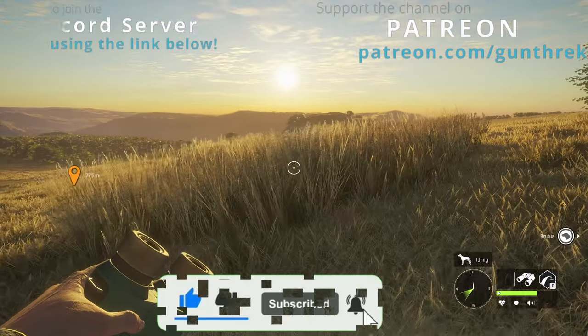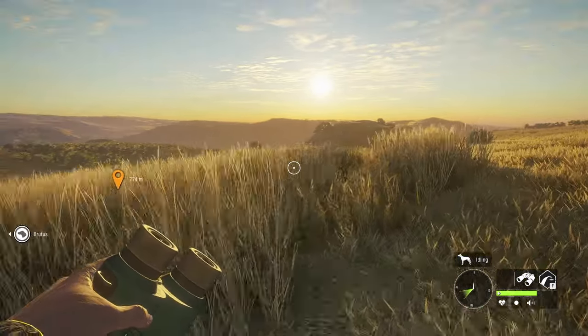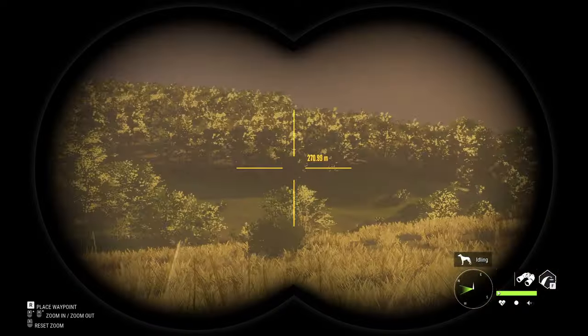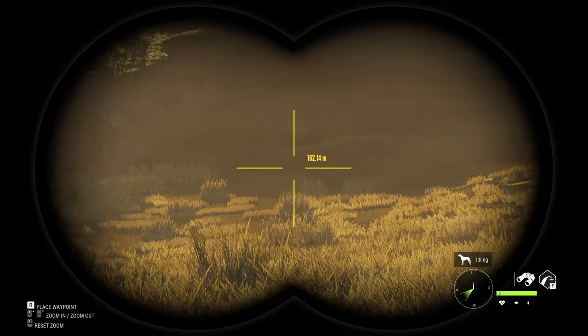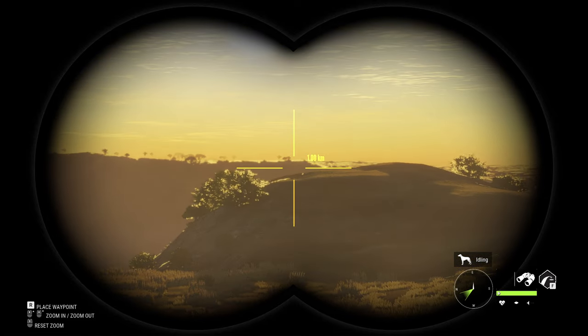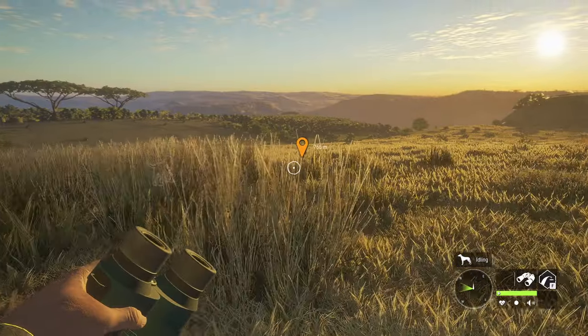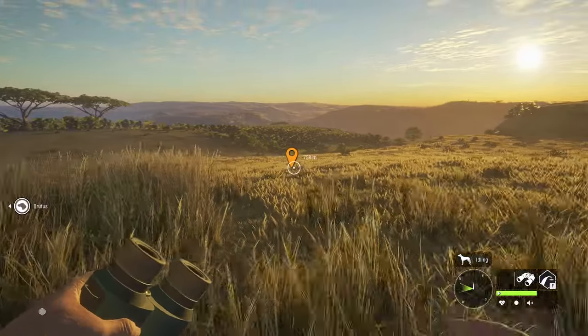It doesn't look like there's anything here — let me get over here. I thought the grass was in the way. Nope, nothing here. Off we go to the next waypoint.